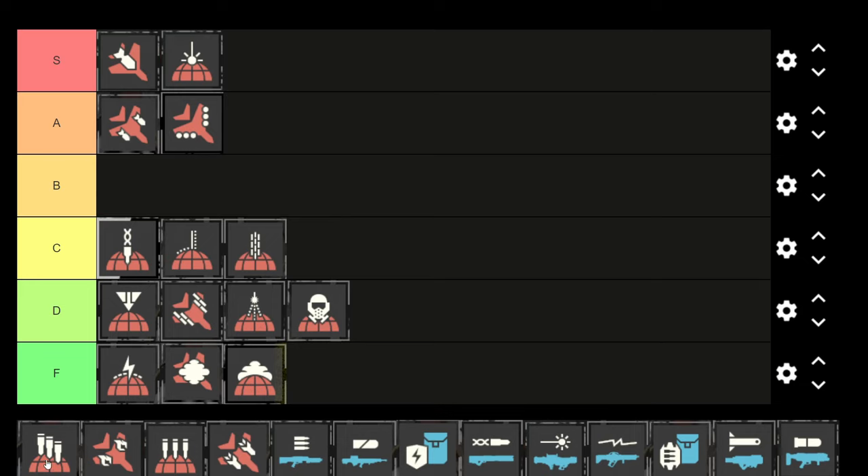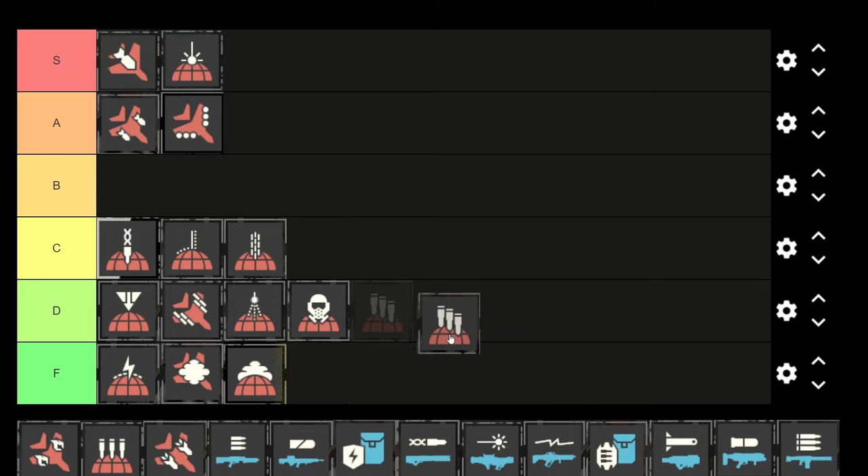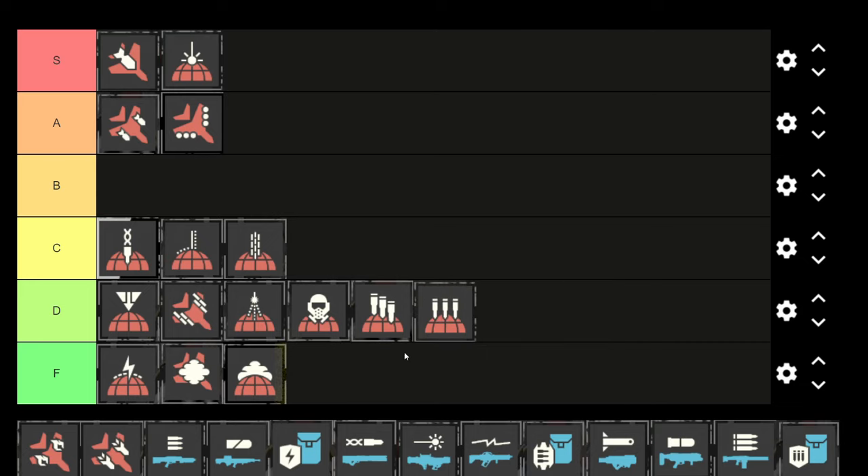Next we have the 380 rocket pods — these are awful because they'll kill your teammates and they're just not accurate at all. When I throw them down on enemies they don't kill them because they miss and hit my teammates instead. Same with the 120mm — both are so inaccurate, they need a smaller landing radius. I'll throw it so far away and it still kills my teammates.